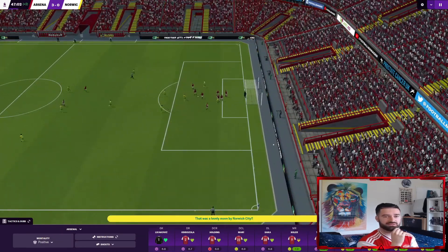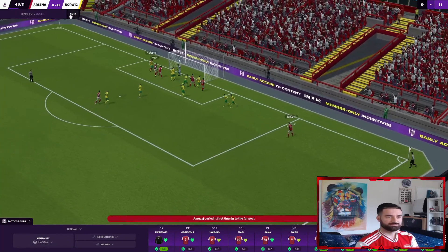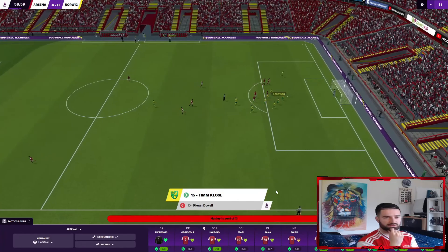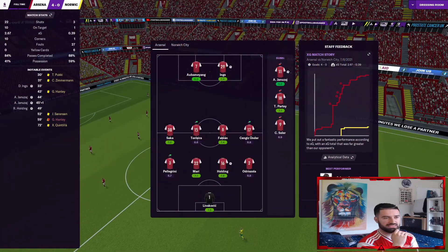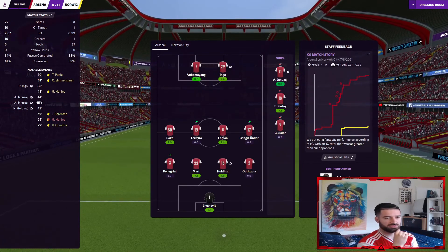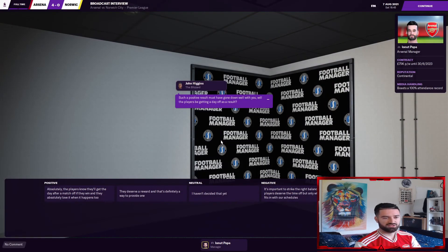Livakovic saves us — they could have gotten one back just before halftime. Rob Holding gets his goal from a Januzai cross as well. A red card is shown and it's gonna end 4-0. We didn't force after the man was sent off for the last half hour. 4-0 — impressive. We restricted them to only one shot on target just before halftime, and Livakovic did very well to keep that out. The most impressive was Januzai with two goals and an assist. Very positive start, but we have to take it with a pinch of salt — we played against Norwich, just a newly promoted team.